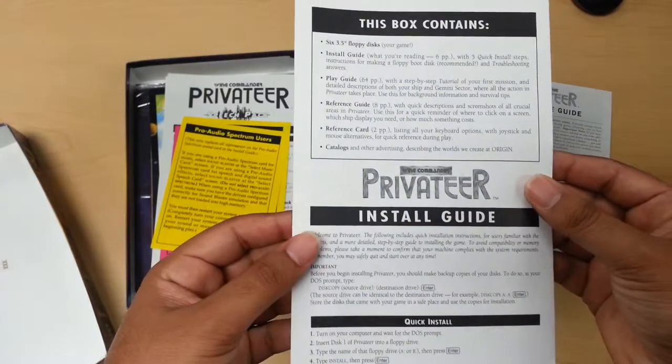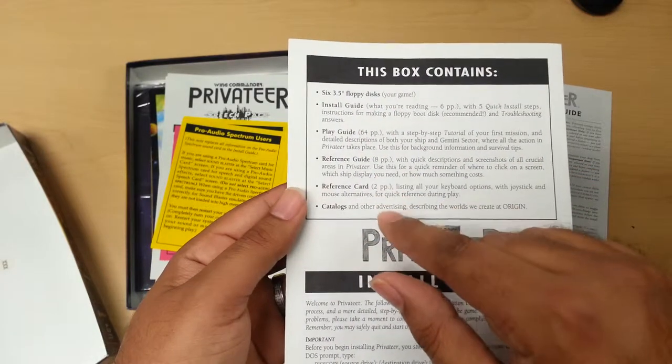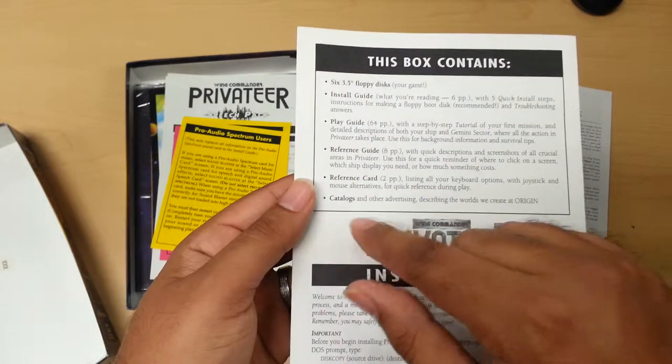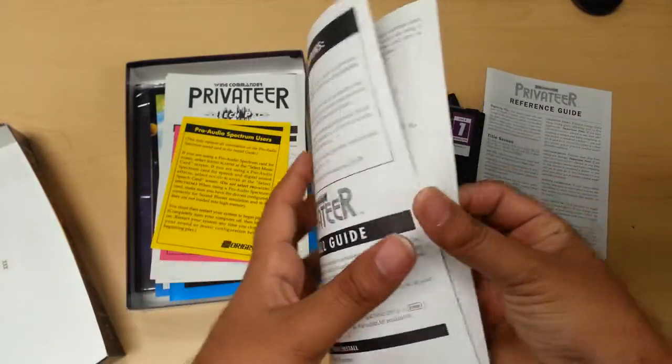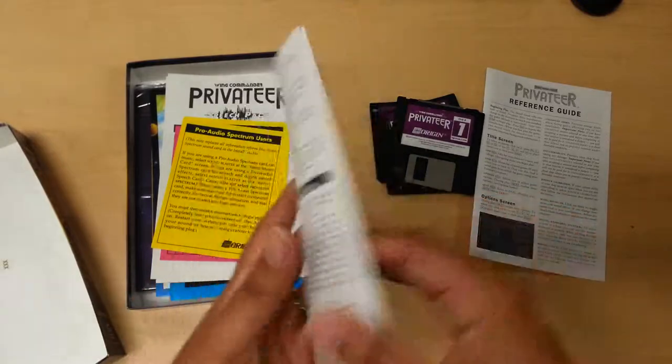The game comes with six floppy disks, an install guide, play guide, reference guide, reference card, and some catalogs. So definitely a lot of information — you do get bang for your buck, I guess you could say.